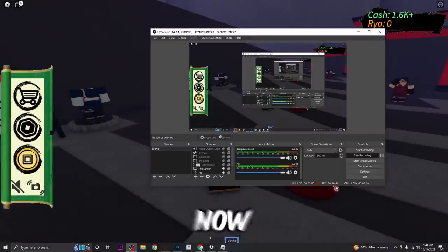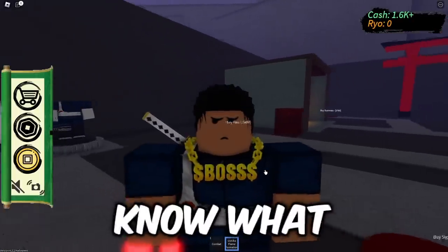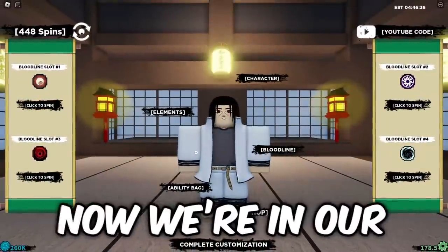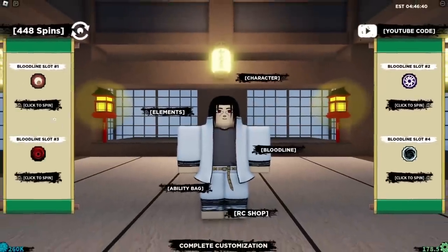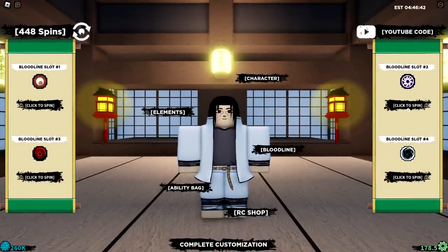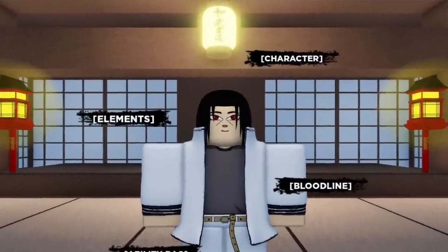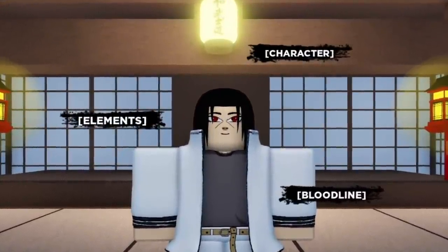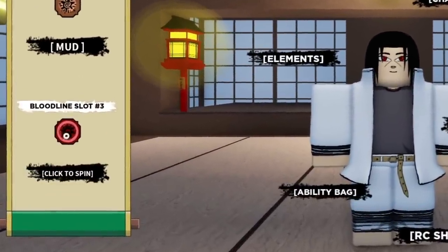Now we're moving on to the second game, which most of y'all know — we're in Shindo Life. Just ignore my wacky looking character, but we're gonna spin for the sharingan, or Akuma as y'all know it. The timer starts now. I'm gonna speed this part up — I don't think the sharingan should take that long to get.